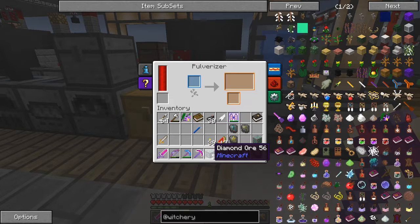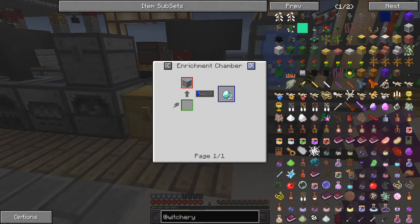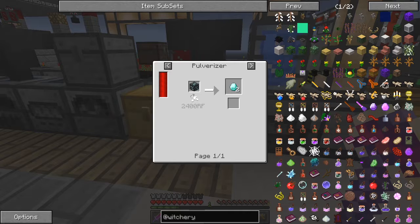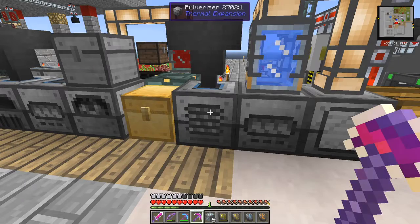If you look at what the usages of the diamond ore are: if you smelt it in a normal furnace, you can get an enrichment chamber and get two diamonds. Red stone furnace you get one, pulverising you get two. So I've chosen to pulverise because the rest of it is fairly straightforward.